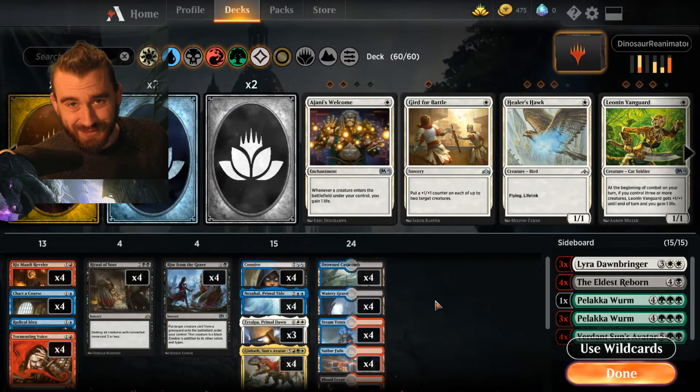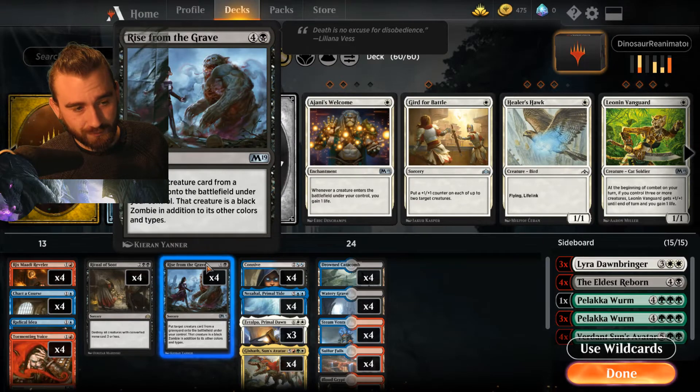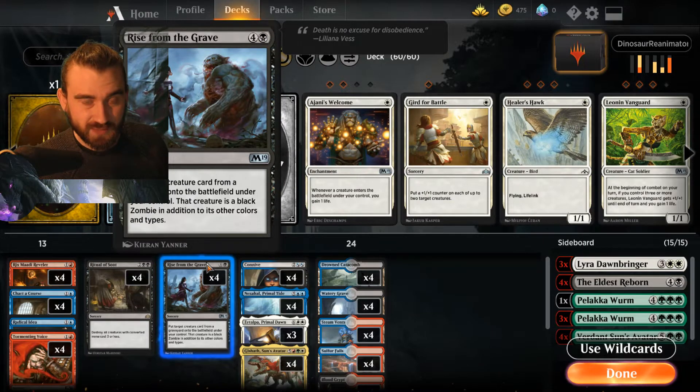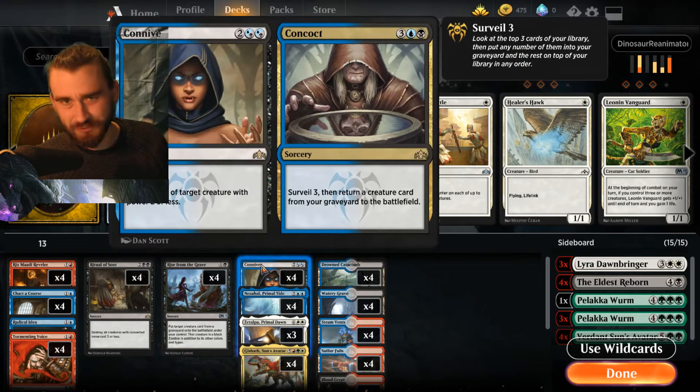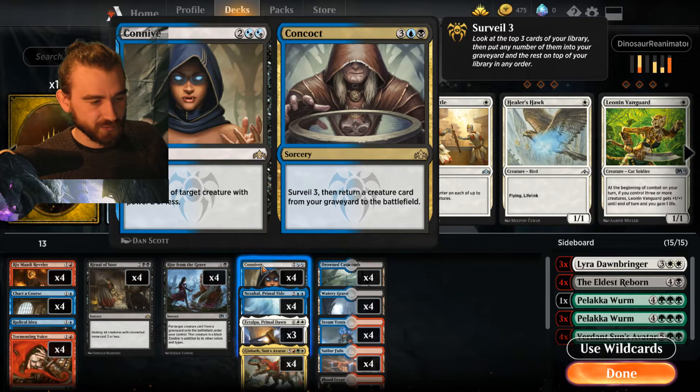Everything else in this deck is just centered around reanimating it. We have Connive/Concoct — Concoct can return a creature card from the graveyard to the battlefield. And we have Rise from the Grave to do the same. We wanted to do it as fast as possible. We don't want to wait for Eldest Reborn because we're slow as it is. We just want to immediately get Gishoth up, attack immediately, and try to get something done, because we've just durdled around until turn five essentially.